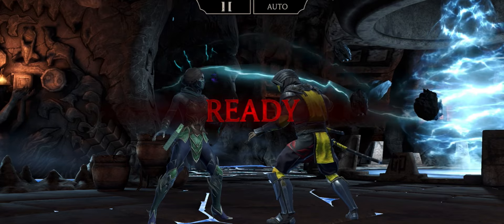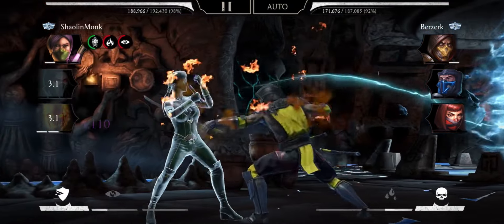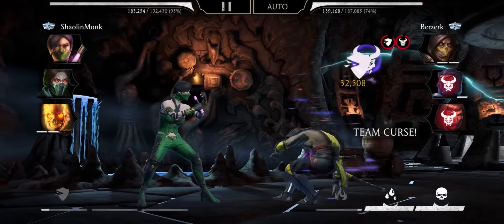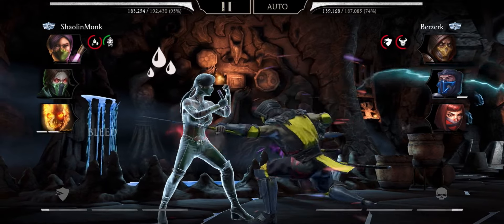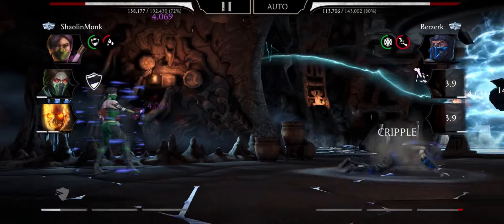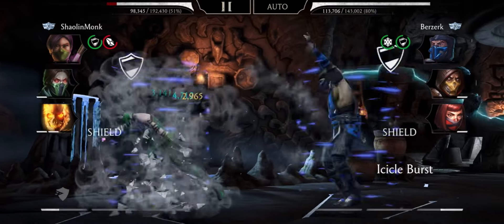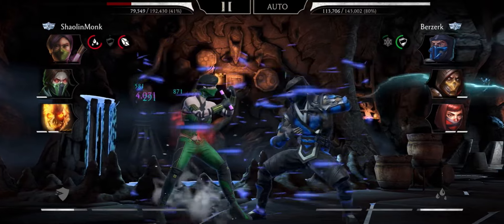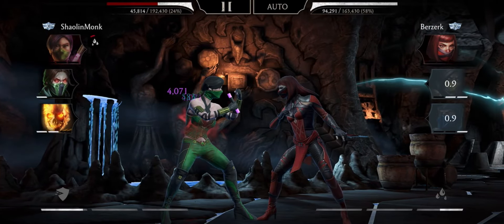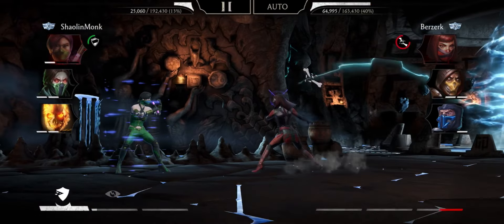I'm gonna tag in Assassin Jade right from the start — invulnerability. He does have a special one ready but looks like he doesn't want to use it. Shield break, team curse, invulnerability, very nice. Not sure what he's doing — he tagged out and we got the shield and evasion. The bleed is actually the biggest problem. Another shield but another bleed. I'm just gonna stand here and do nothing — another shield, another evasion, and the bleed is actually killing us right now.